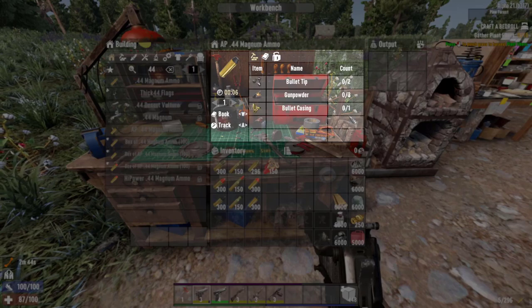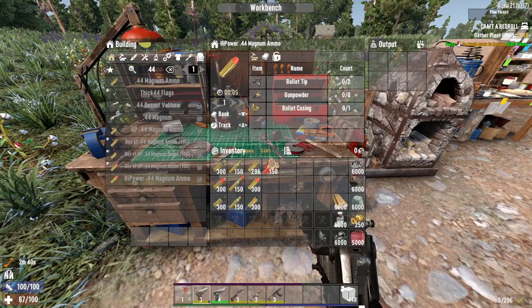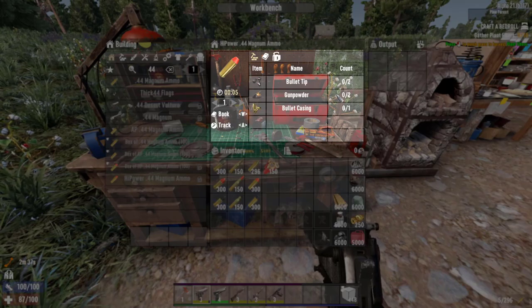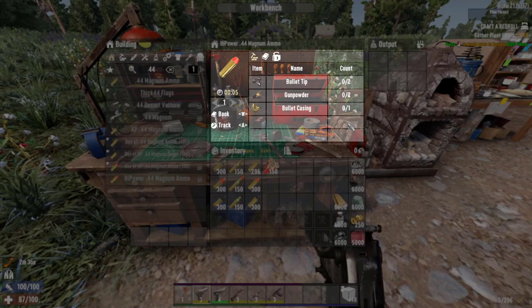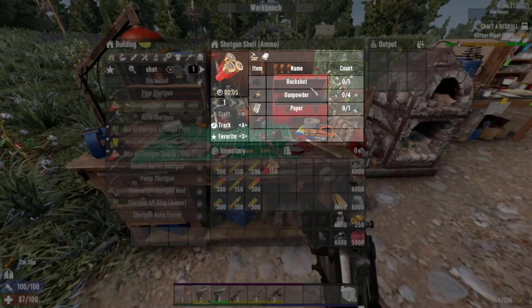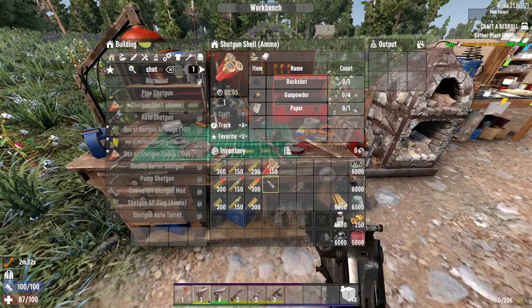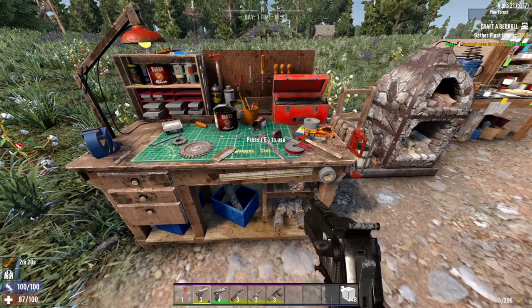The AP .44 costs 2 bullet casings, 3 pieces of gunpowder, and 1 bullet tip. The high power costs just 2 bullet tips, 2 gunpowder, and one single piece of bullet casing. The shotgun shell costs 1 buckshot, 4 gunpowder, and 1 piece of paper. So that's the cost for all kinds of ammo in 7 Days to Die.